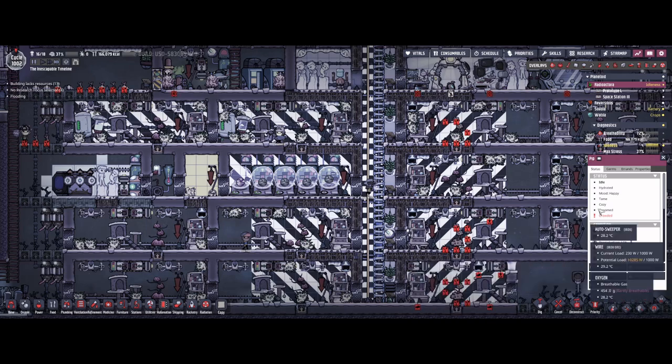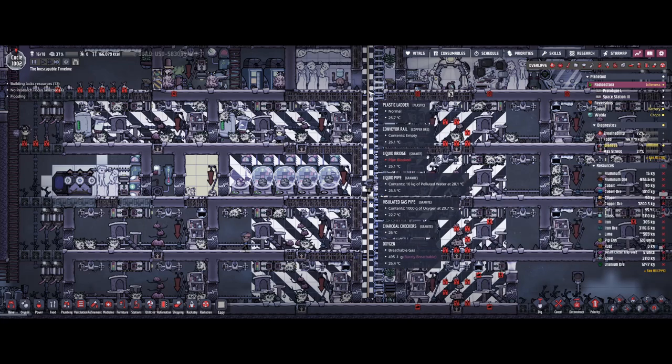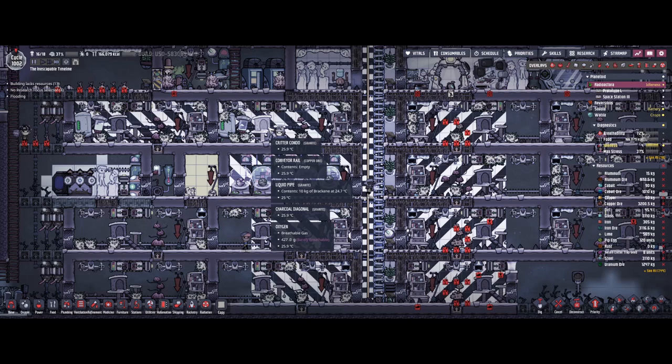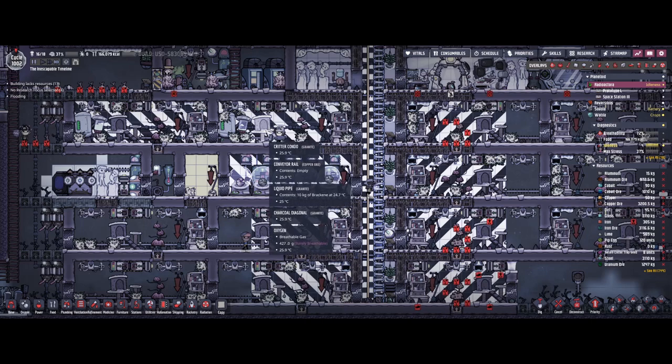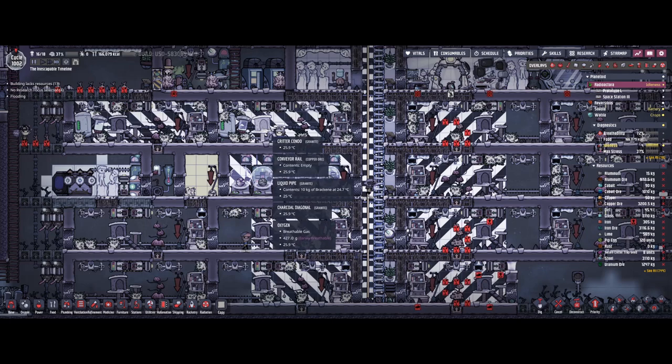What that allows us to do is some interesting things. We can now design a standard 96-tile ranch, stick in a critter condo, and instantly be able to have nine critters instead of eight — I'm speaking about pips specifically, though hatches are very similar. The condo adds one happiness and the overcrowding takes away one, so they all still remain happy.